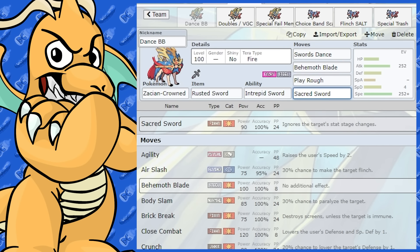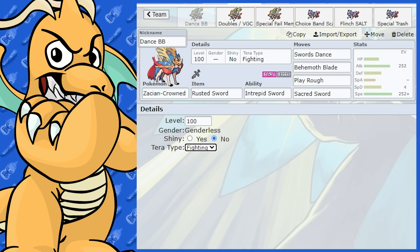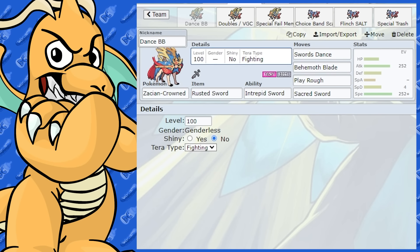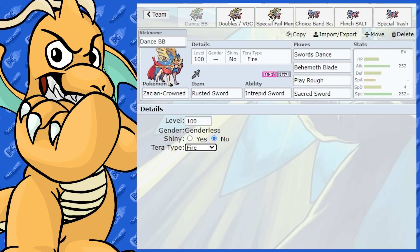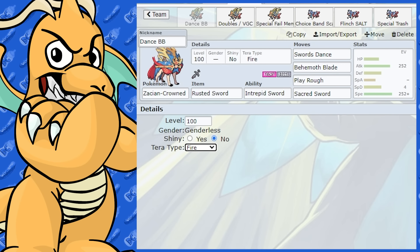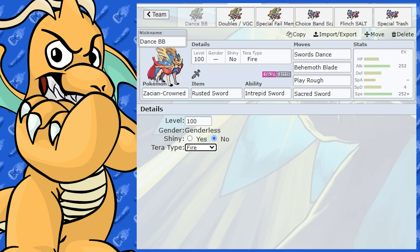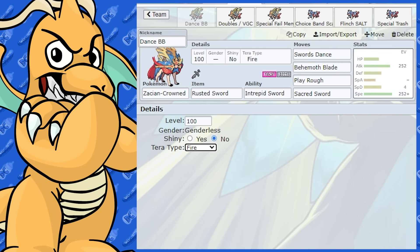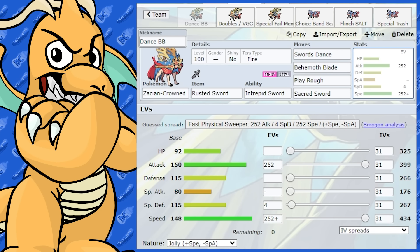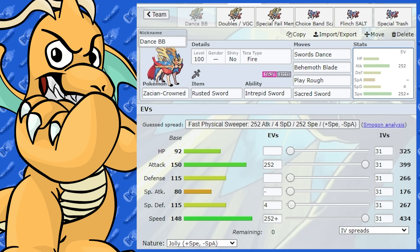You could try Tera Fighting, but you're getting rid of your really good typing for that, so I probably wouldn't. If anything, I'd go with a surprise type like Fire, Flying, or Water. So that's definitely an option for Zacian Crown — a very good Pokemon. You could run this set in singles, doubles, whatever ruleset you're playing.